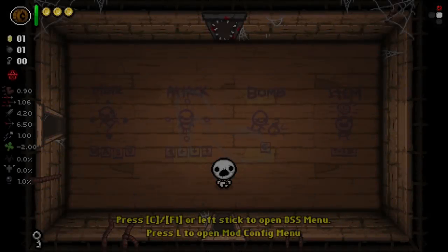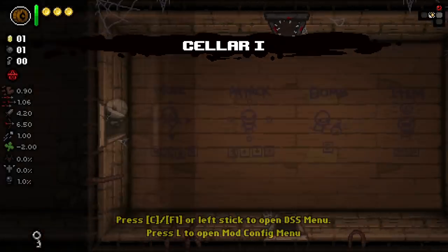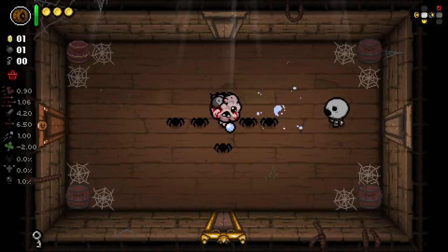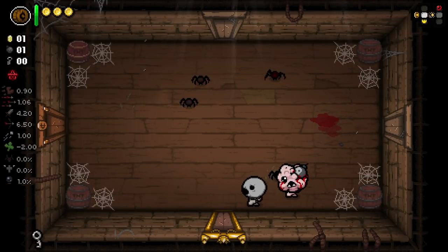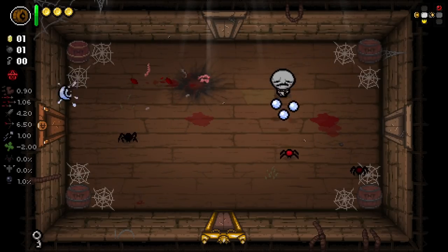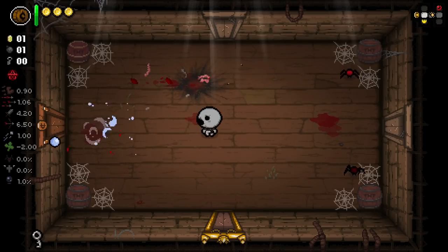I feel like he's gotten a lot easier with the three coin hearts, obviously, but I still don't really trust myself as him. Especially if there's a sacrifice room involved, then I really start to not trust myself so much. So let's see if I can kill this guy first. There you go. We'll just see how it goes.